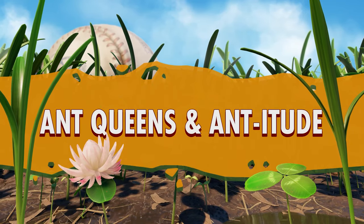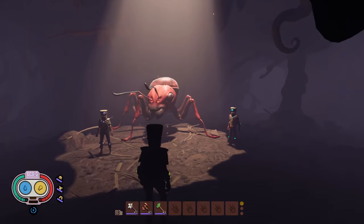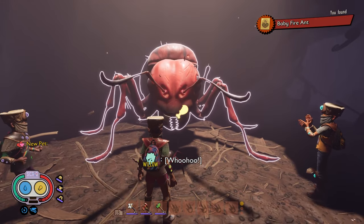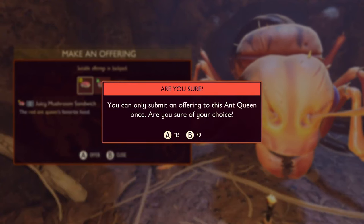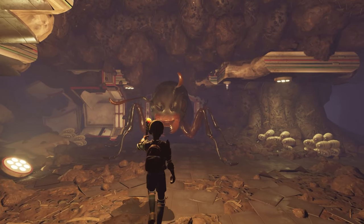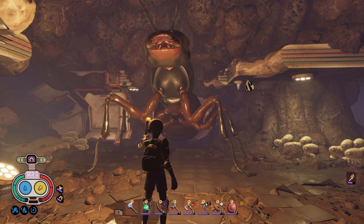Let's talk about the newest neighbors to move into the backyard: the Ant Queens. But before you meet them, they're not your typical fightable bosses. Interacting with an Ant Queen isn't about combat, but choices and consequences. Choose to be a friend and the colony becomes an ally. Choose betrayal and brace yourself for some serious Antitude. These choices aren't just one-off decisions — they resonate throughout the colony, affecting how these tiny warriors interact with you. Every encounter with an Ant Queen is critical, shaping your journey in the backyard. Think carefully, as your actions with the Queens will have cascading effects that aren't immediately apparent.